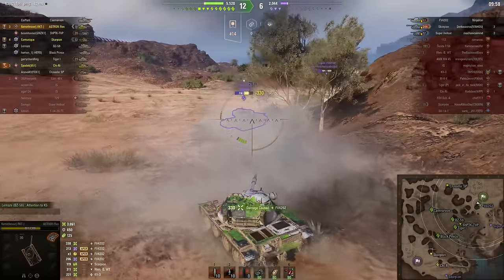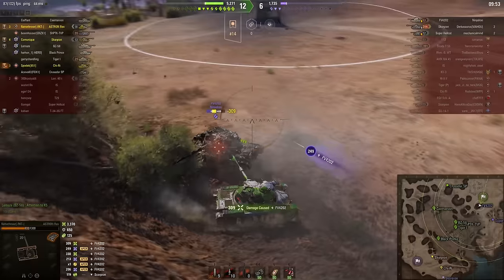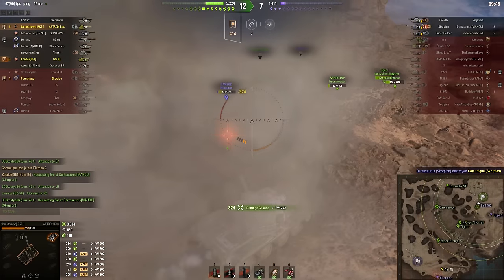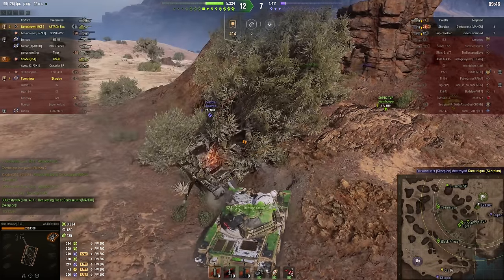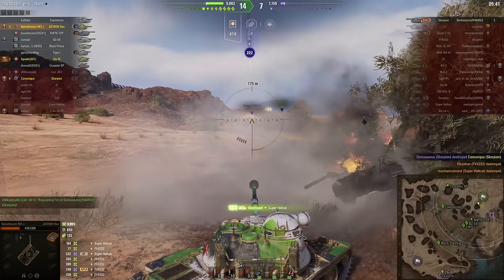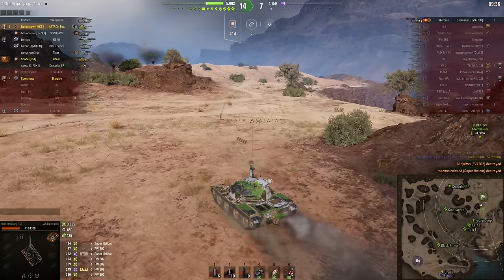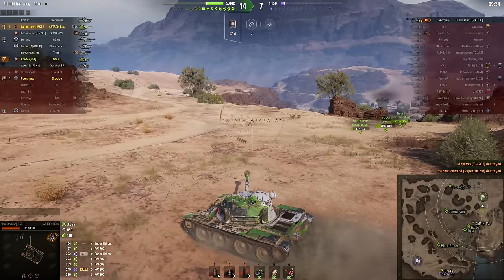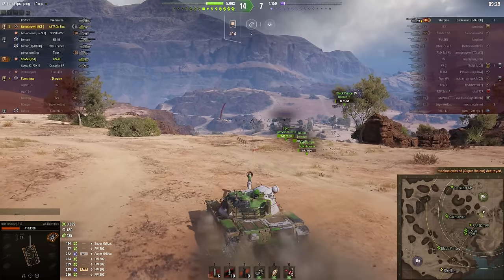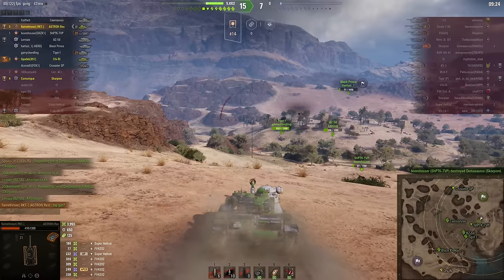He's rolling his face all over his two key, because why would you need less than 250mm of penetration in a Tier 8 battle? Notice that Flamethrower held his fire until he could be absolutely sure that every single one of these shots was going to penetrate. He nailed the FV4202, follows it up by blowing away the Super Hellcat, just leaving the Scorpion on the enemy team - who, unfortunately, did just nail the friendly Scorpion that they were platooned up with. So no Brothers in Arms, and he's too far away for Flamethrower to get the kill, so no Top Gun either.